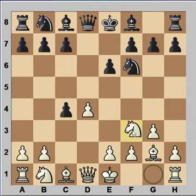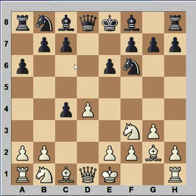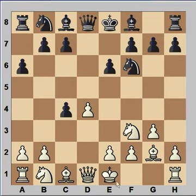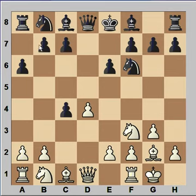But Sosonko continued with Nf3. Black played a6, indicating that he wants to play b5 to protect the pawn. White can play a4 to prevent b5, but then black would play c5. So white castled kingside, and after b5, black is a pawn up. The question is: would you like to be a pawn up or to have better development and activity of the pieces? Would you prefer to be white or black in this position? Let's have a look at the game.